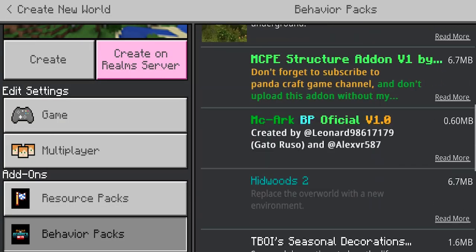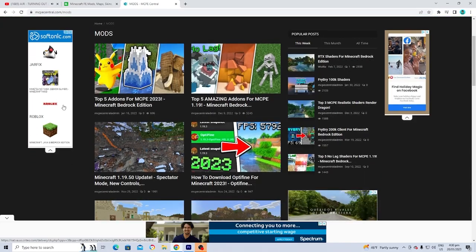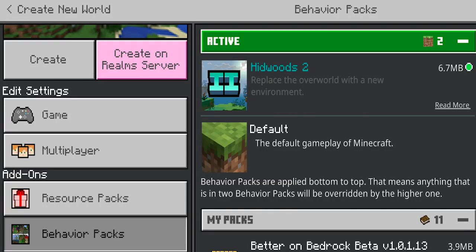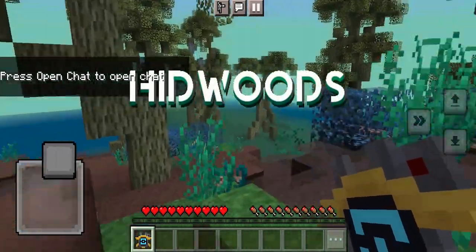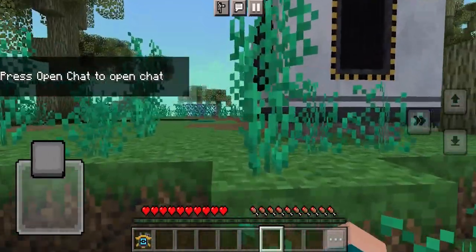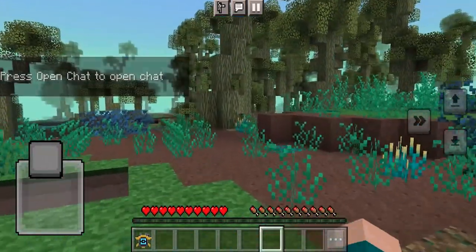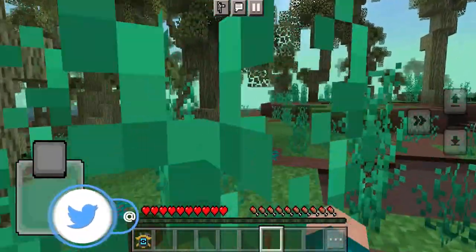One of the simplest and best ways to do so is to actually go ahead and use some add-ons. One add-on that I highly recommend to completely transform the game and make it into almost an entirely new one is the Hidwoods add-on. I'm going to be linking it in the description down below. When we load into the Hidwoods add-on, you will immediately notice that everything is completely changed, and this add-on will basically make it like Minecraft version 2.0.